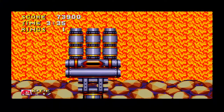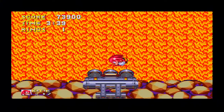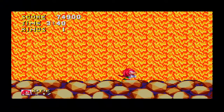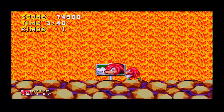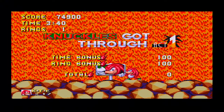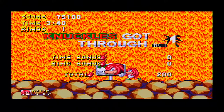Anyway, this boss fight is essentially the same as Knuckles'. The only difference is he moves slightly quicker and is a bit more awkward to deal with. Destroy the big shooty things and time your jumps so you can land on the hand and destroy it. It's still a fairly simple boss fight — you shouldn't have too much difficulty getting through it.